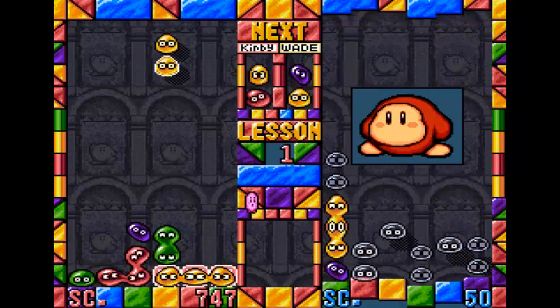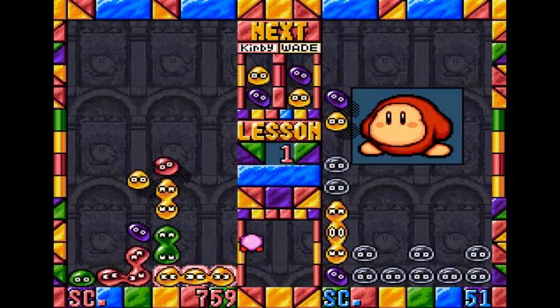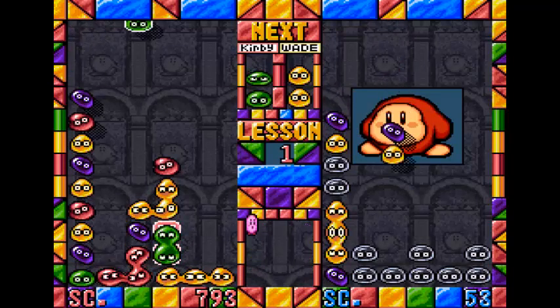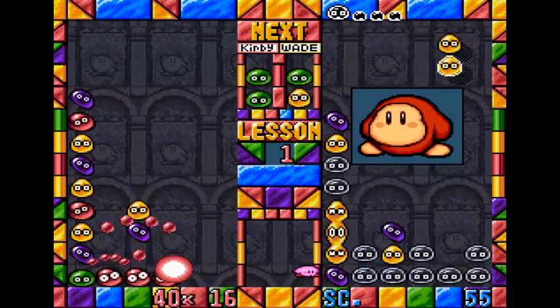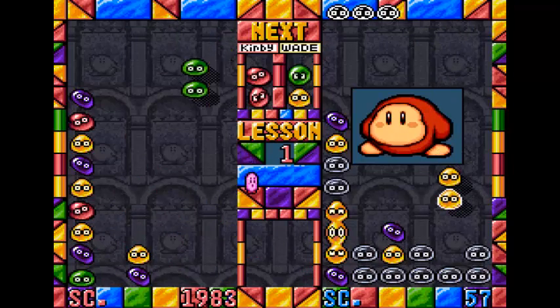That's essentially what you want to do — basically give your opponent a very, very rough time. I'm going to see if I can get two greens here. There we go. This should give me a really good combo right here. Yeah, nice. And that's going to really screw him over if he doesn't move properly.